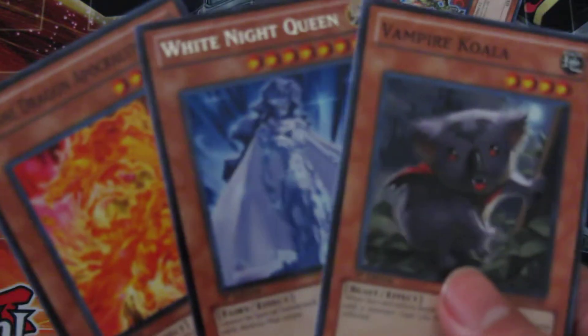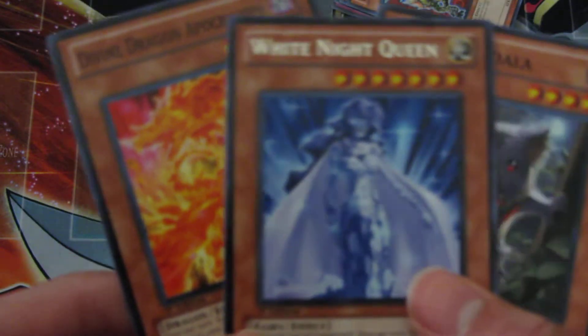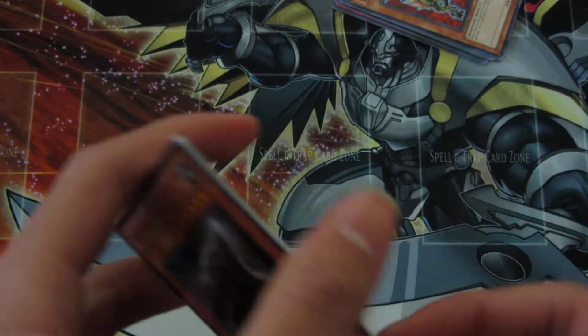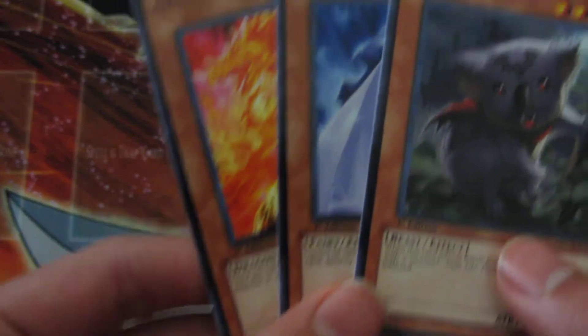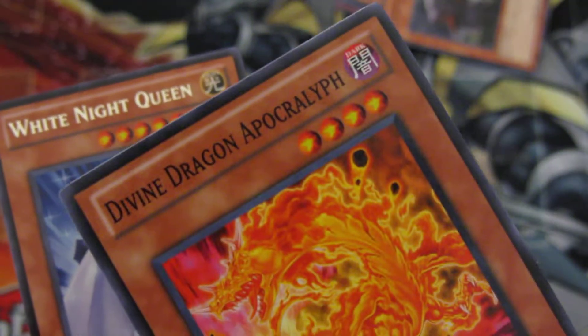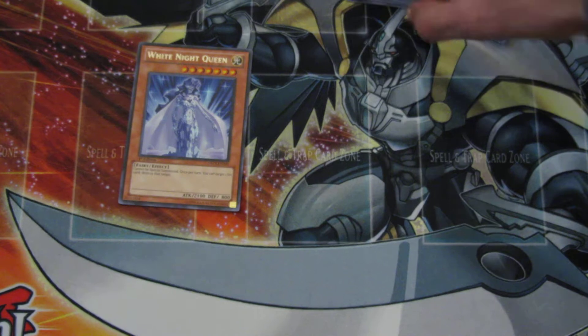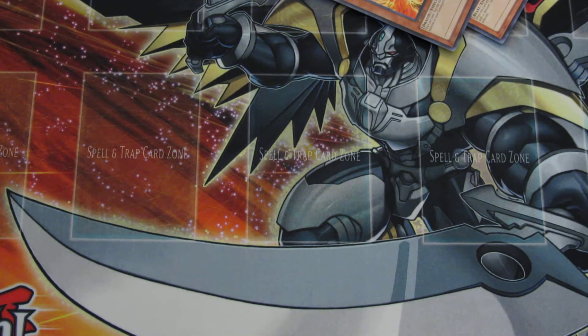Let's see if we got any foils here. A White Knight Queen. Wait, how do you turn on the light? It's in the back. Ray is looking for how to turn on the light. Anyways, Vampire Koala — this is an interesting card. And a Divine Dragon Apocralyph. In case you guys haven't noticed, we just successfully turned on the lights. Did it get better, the lighting? Yeah, it did. We got some feedback that we didn't have good lighting. White Knight Queen — there we go.